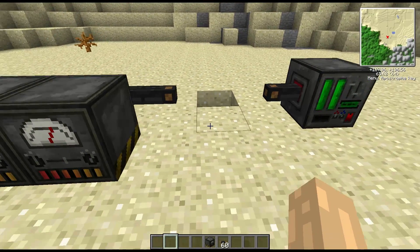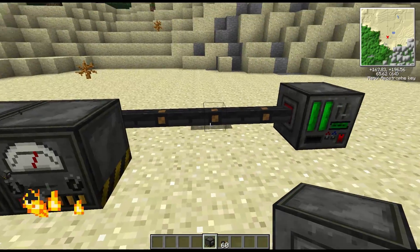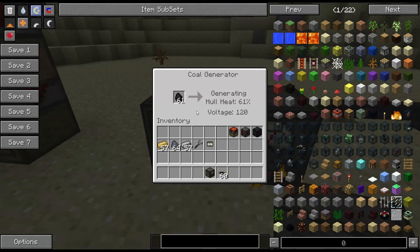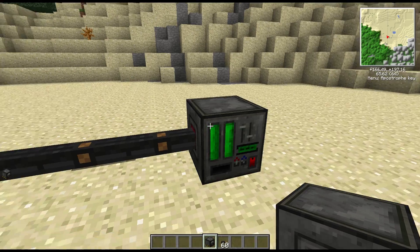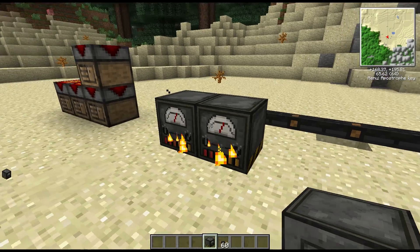You need to have somewhere for the power to go. As soon as you make the connection to a battery box, the generator heats up, and once heated it will start generating power. It tells you here how much power is being generated, and that power then travels down the wire into the battery box.